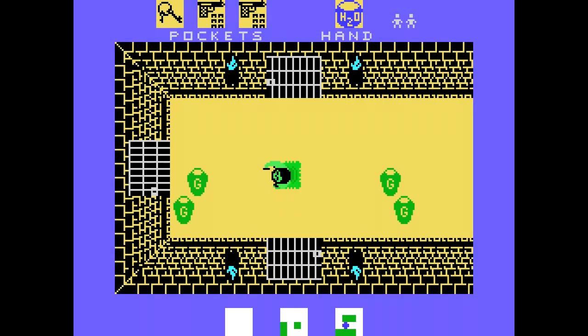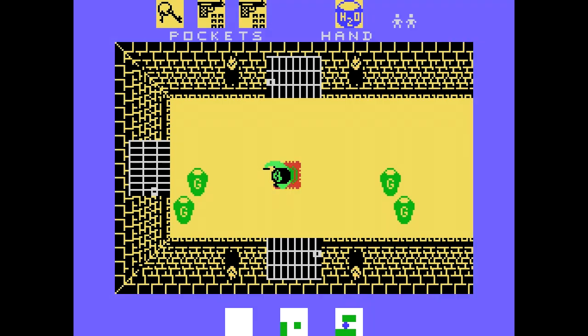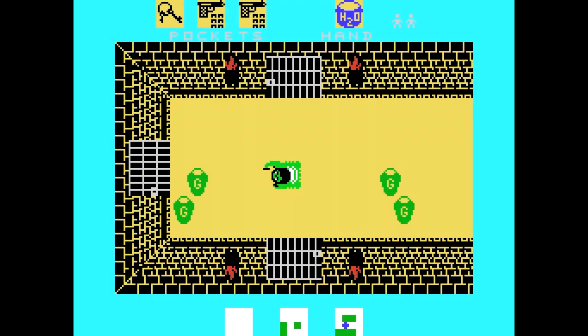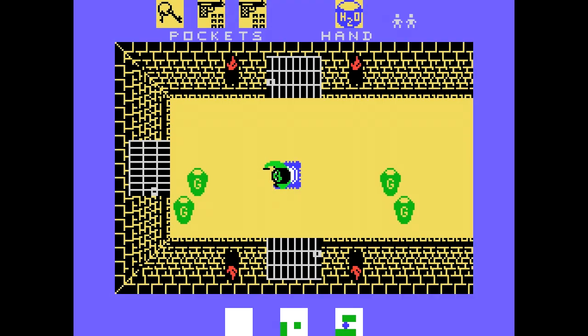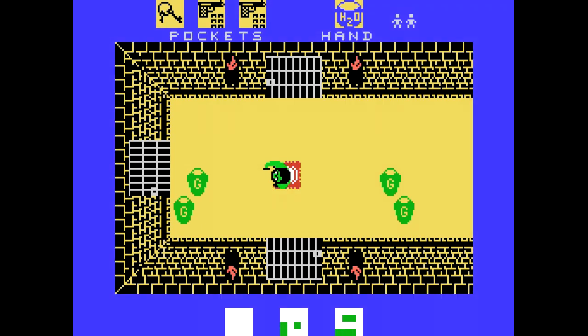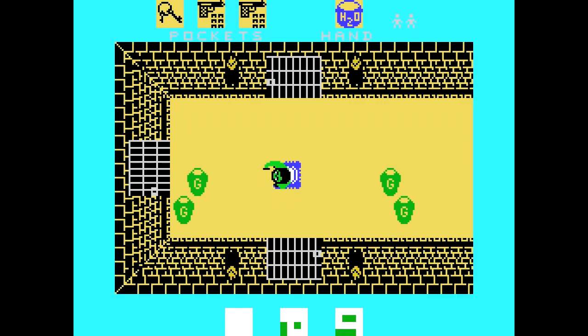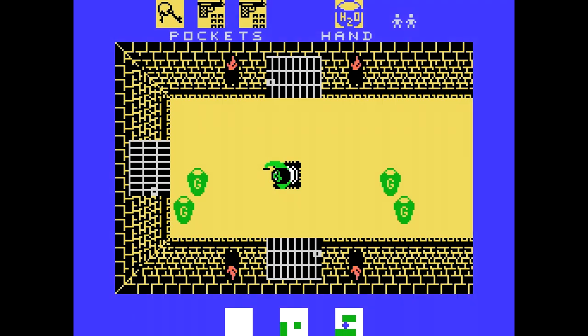Hemos llegado al final. Había otro genio cerca pero no se han reproducido las ánforas. Vemos también unas puertas enrejadas: para esas necesitaríamos llaves que soltarían los guardianes al eliminarlos, y podríamos usarlas para abrir esas puertas en caso de necesidad, aunque no ha sido el caso porque ya he terminado el juego. Por último, también están los presos: podemos liberarlos y nos dan una vida extra.